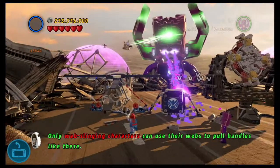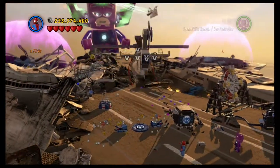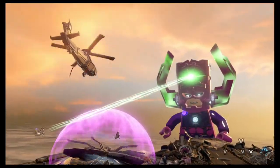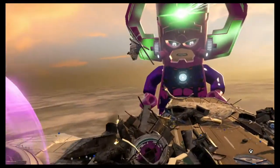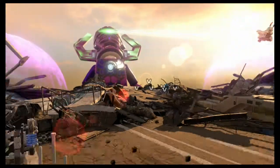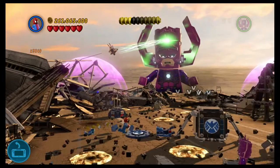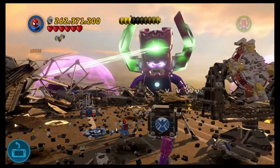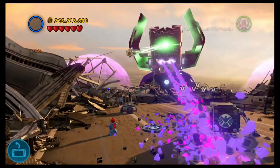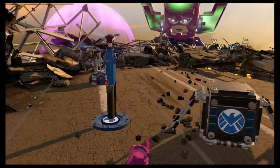Need to switch to Spider-Man since he can untangle this helicopter, which I think is gonna crash into Galactus if I remember correctly — or comes close to it. I guess that probably would've been too convenient. Destroy some of this — crap, I need to switch out to Mr. Fantastic since he's the only one that can actually progress the story here.